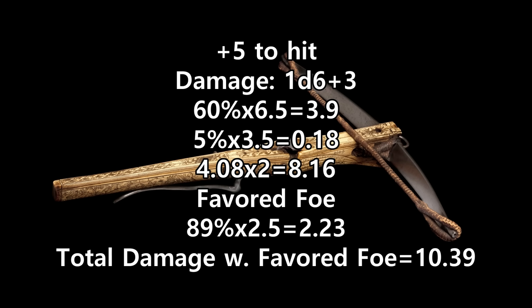Crossbow Expert helps us out here, because we have a better chance to hit at least once if we attack twice. So, that means instead of a 60% chance to apply the extra damage, we have 84%, and 5% from criticals. And Favored Foe adds 2.23 damage per turn. So, when Favored Foe is used, the Crossbow Expert's average damage shoots up to 10.39. I have to assume most of the time we won't have the bonus from Favored Foe, but that's how much it adds when it is used.